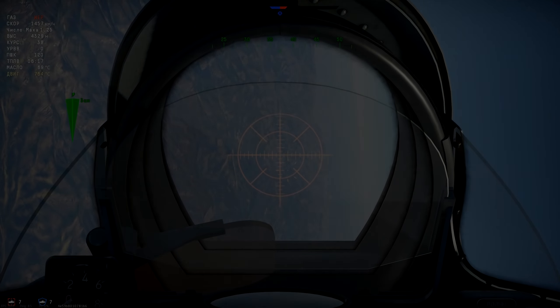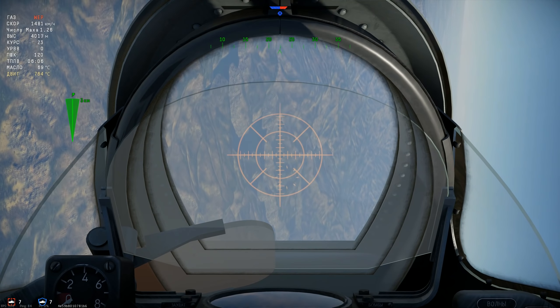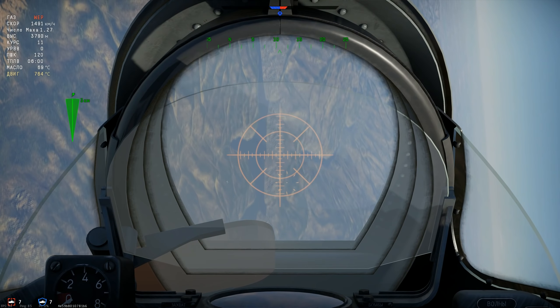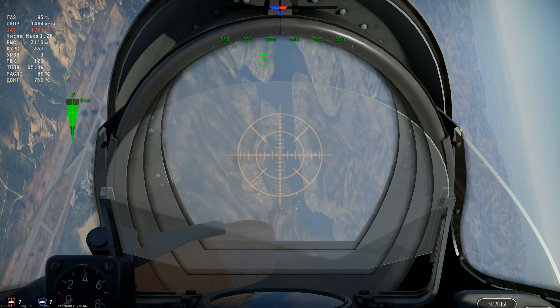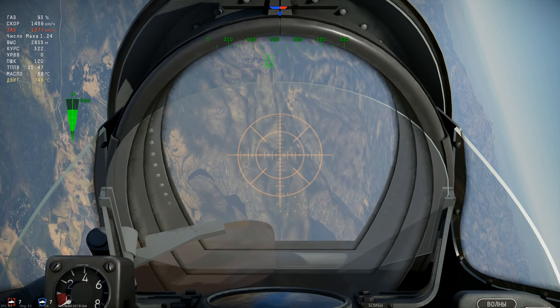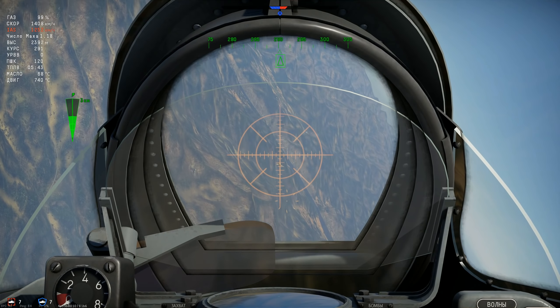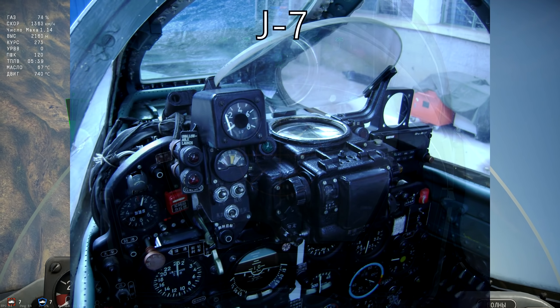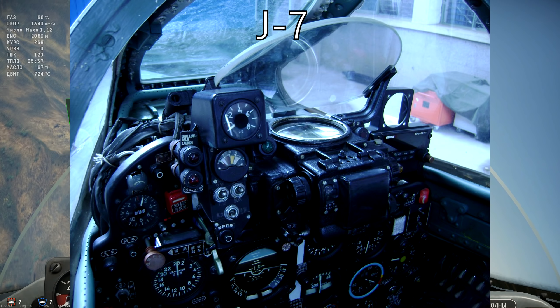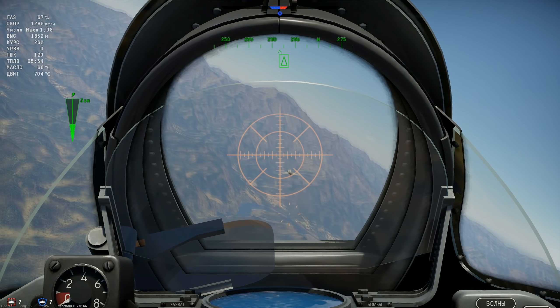Может быть, симуляторные бои исправят ситуацию? Нет, тут тоже мимо. Взлетает китайский МиГ также опасно — отрываться от полосы нужно очень плавно, иначе заденете хвостом землю и попрощаетесь с истребителем. То же самое ждёт вас на посадке. Кабина является чистой копией МиГ-21, все надписи выполнены на русском языке, и создаётся такое впечатление, что это просто перекрашенный истребитель.